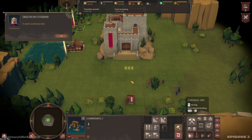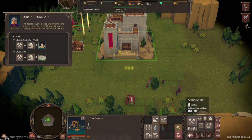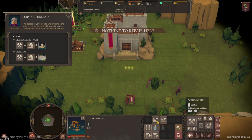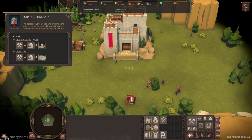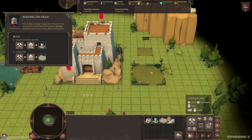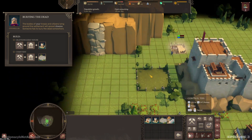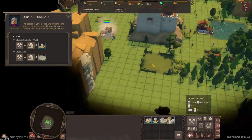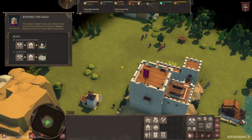They are attacking our citizens. It seems someone died. The bodies of your troops and citizens lying around the settlement will spread disease — someone has to bury the dead. It's between the Gravedigger's house and a cemetery. That was just unfortunate for them — the tutorial just smited them. We're going to put the Gravedigger's house behind the castle. It's the Gravedigger's house — it's been done.